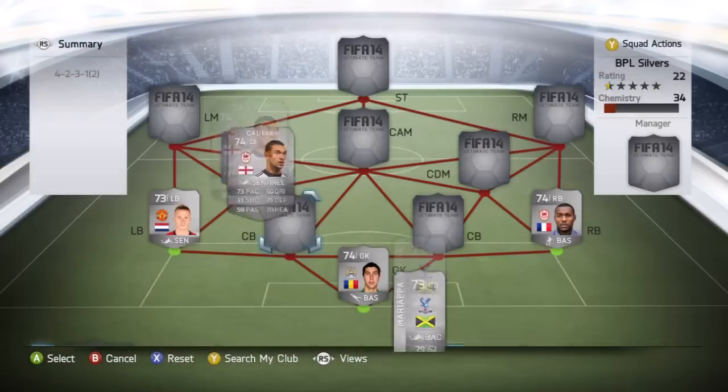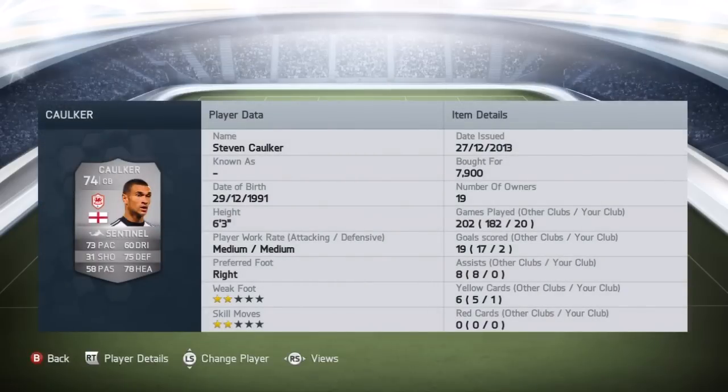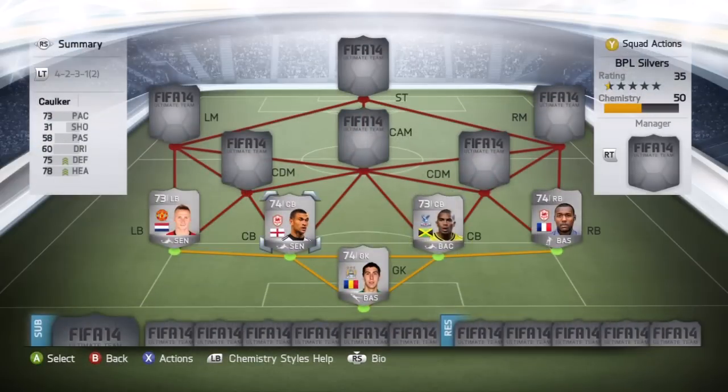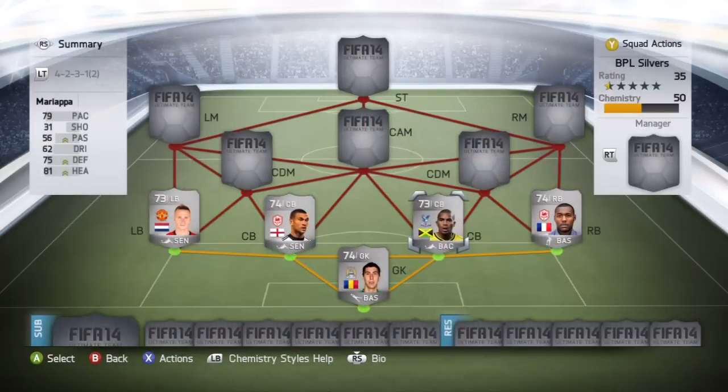Moving on to the two centre-backs — these two are just the best partnership, I reckon. On the left centre-back we've got Stephen Corker from Cardiff, picked him up for 7,900 coins. Standout stats being his 78 heading and his 75 defending, but he also has a 73 pace. Moving over to Adrian Mariapa at right centre-back, picked him up for 5,700 coins. His standout stats are his 81 heading and his 79 pace, and he also has a 75 defending. When you're looking at centre-backs, you're looking at pace, defending and heading, and these two tick all those boxes.